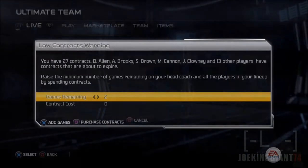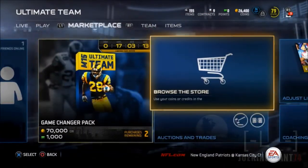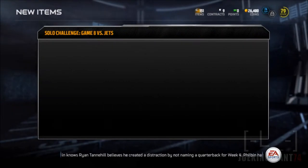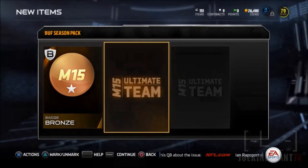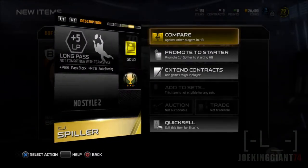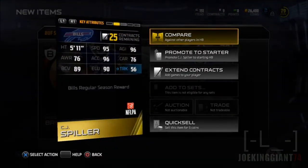Every time you complete one of these regular seasons you get like a badge - actually you get around two badges, an item collectible, and you get a player. I know that because I completed the Miami Dolphins one a long time ago and that's how I ended up with the Ground and Pound Ryan Tannehill. There's a bronze badge, the item collectible that you just add to the set - you can't sell or trade it - another badge, and your player. Every time you defeat the regular season you get CJ Spiller for the Buffalo Bills, which is pretty cool.